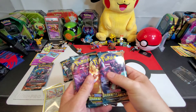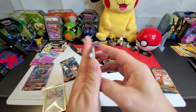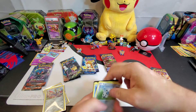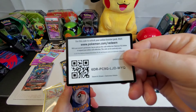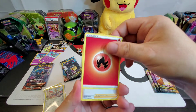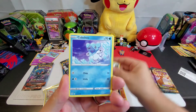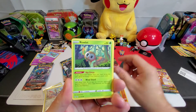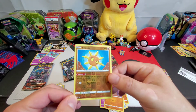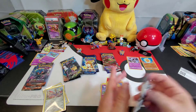Are we ready? First pack. Let's see what we get. Fire, Bird Keeper, Solrock, Relicanth, Aron, Cub Chew, Rowlet, Jigglypuff, Diglett, Solrock Reverse Holographic Uncommon, and a Gothitelle Rare.